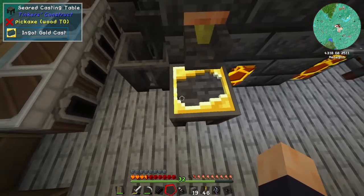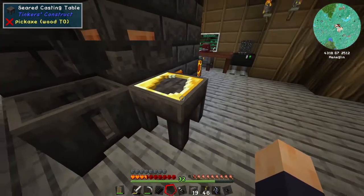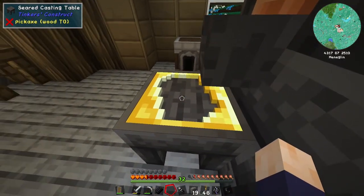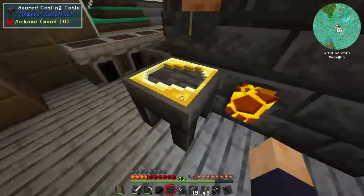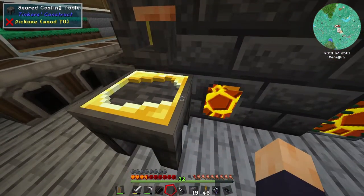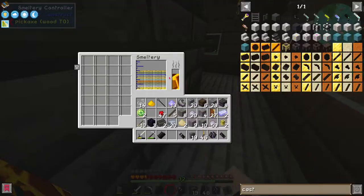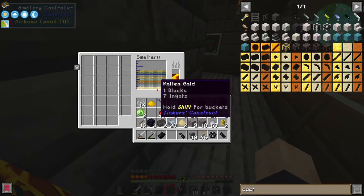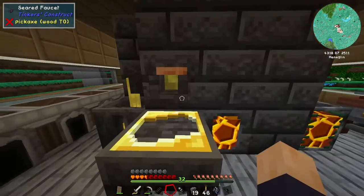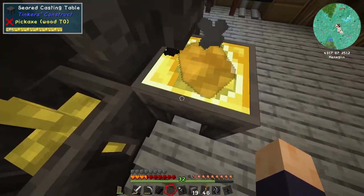Electrum exists only to make gold suffer. Sphax used to have a texture for the casts, but they don't have it anymore — maybe it wasn't updated, or the IDs changed. Anyway, I have one block's worth of gold, so let me pour that out, and then pour out an ingot's worth of gold as well.